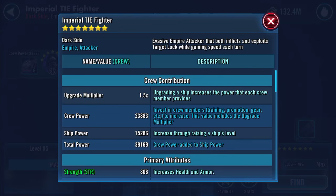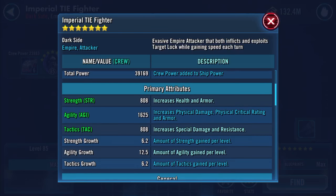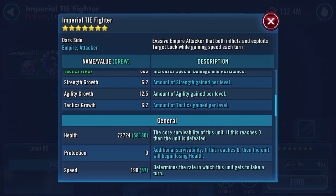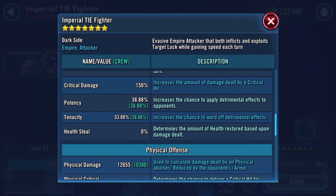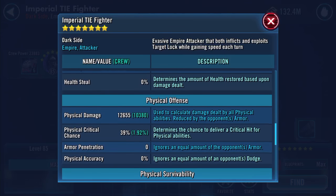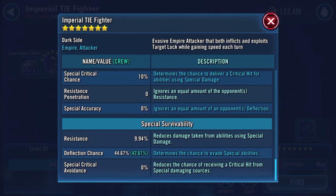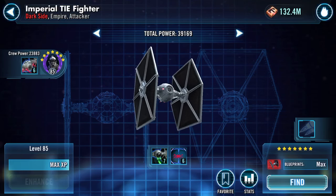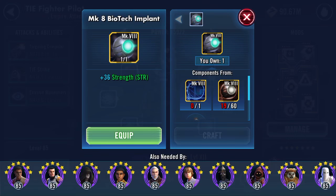First one is the Mark 5 stun gun — ouch, 643. I believe a lot of that is because it's shared between him and his ship. 72,724 health now, 190 speed — yes! Potency is increased as well, tenacity as well, physical damage.